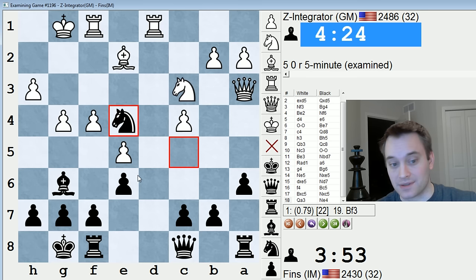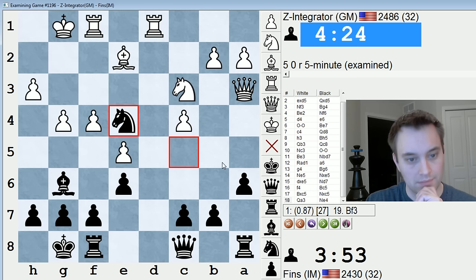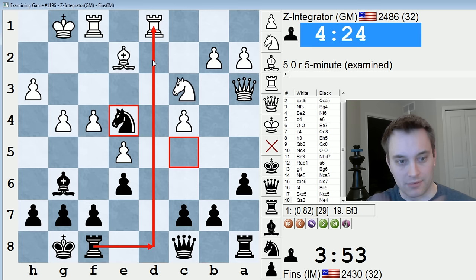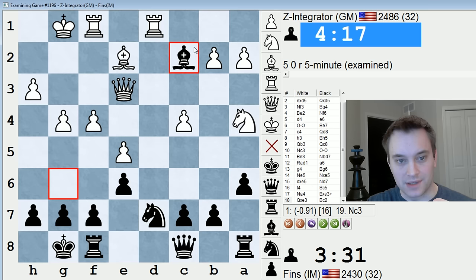It's not completely one-way traffic. Objectively black is probably worse here, but it's a position. I'd probably try to play Rd8 and maybe induce some exchanges down the file, try to relieve the cramping. All the time being wary of f5. But white just blundered with Na4 — take, take — and now Bc2, and I win material thanks to the double attack.